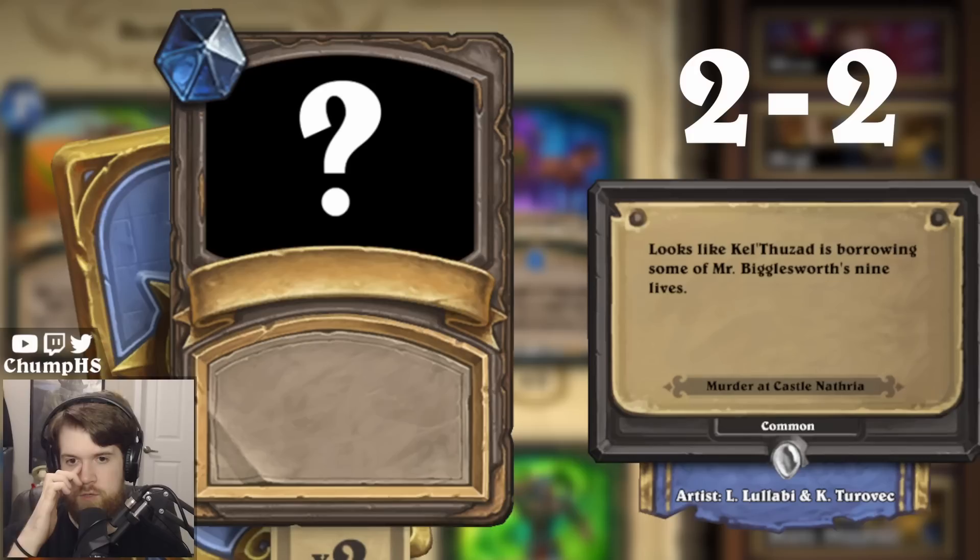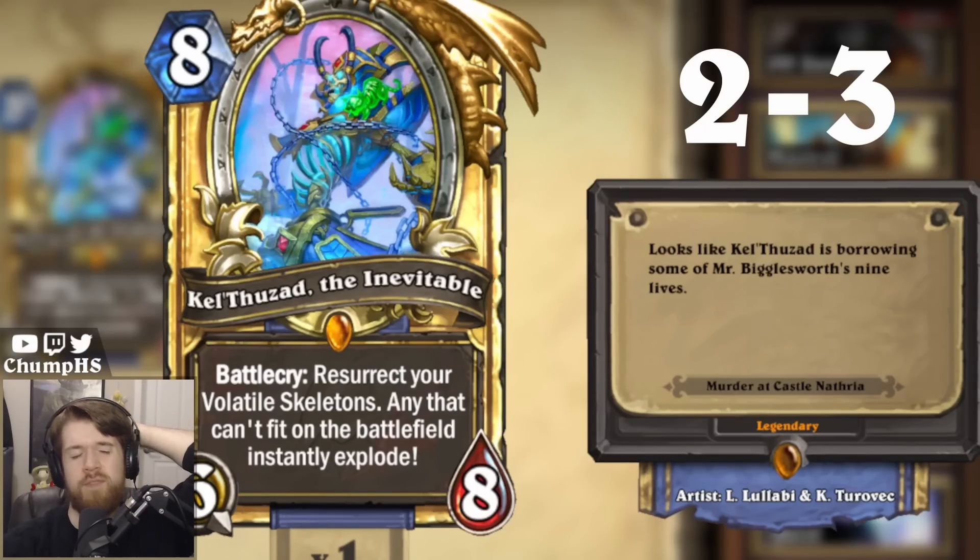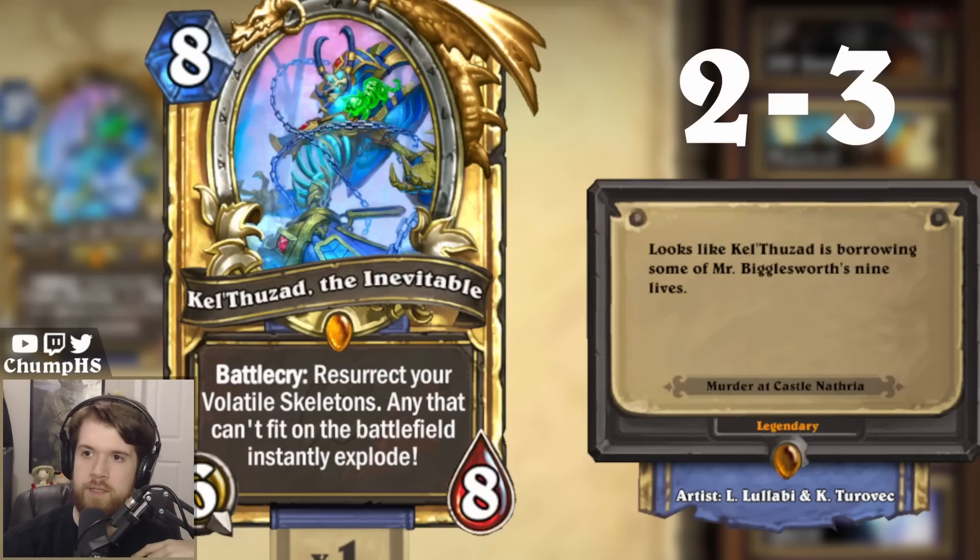Could it be a neutral card or a spell from another class? I think it's going to be Deathborn. It's Kel'Thuzad! I just thought 'borrowing lives' — stuff is dying. Why does this make sense? Because he's a skeleton? He's always a skeleton. God damn it.